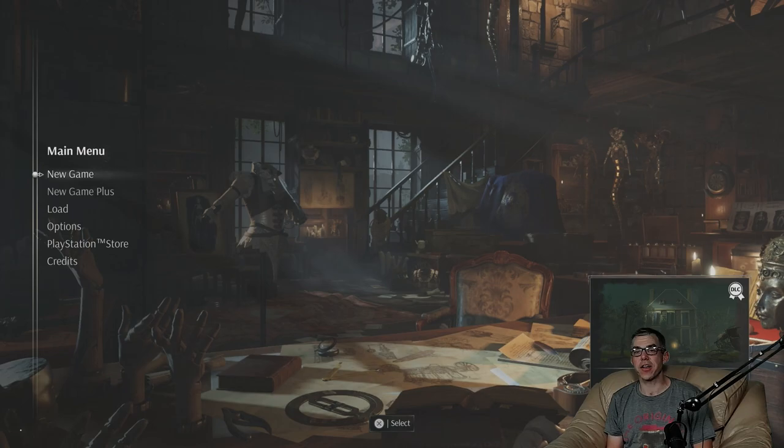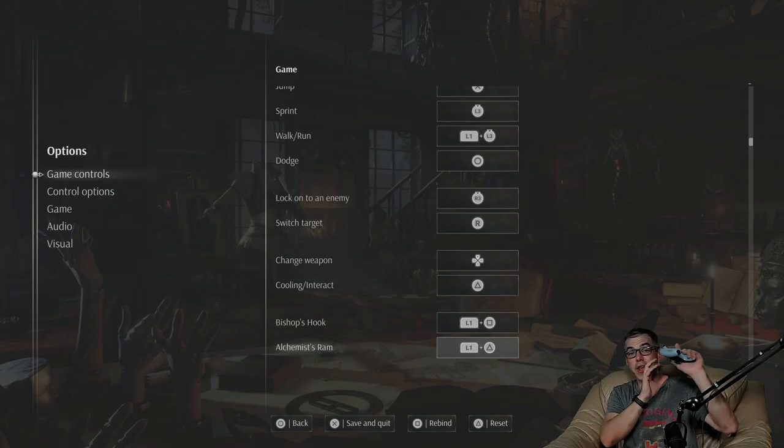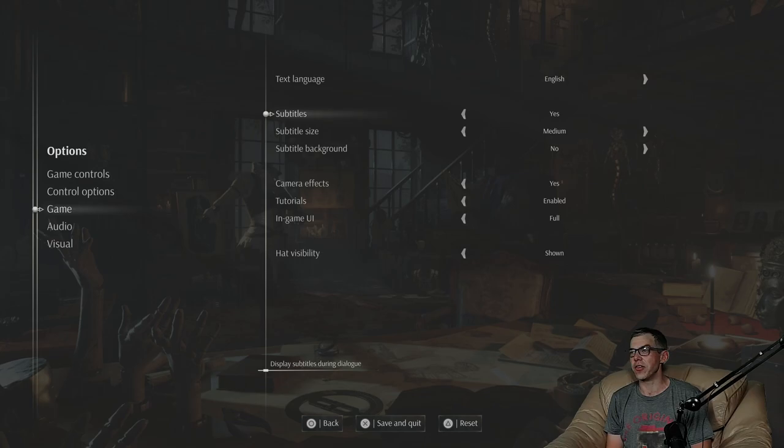Here we are at the Steel Rising main menu. Let's pop open the options and see what they've got. They have a button list here of attacks. I always prefer a controller displayed on screen with callouts coming off — I find it a far more easy way to digest the information — but the full list is there. Under control options, we can change our sensitivity, invert the axis, and disable vibration if you need to, but I don't recommend changing those defaults. Text language is English, subtitles off.